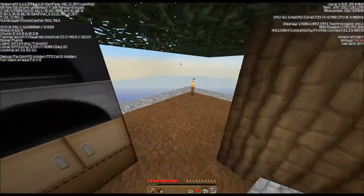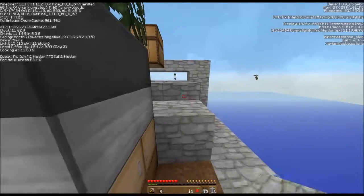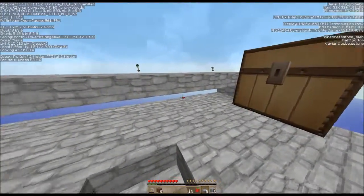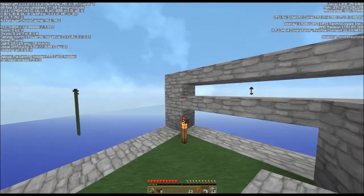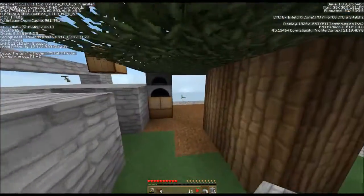It doesn't really make any difference — I'm still using the same amount of cobble. The reason I'm doing that again on these is to keep things from spawning — it's on the lower layer of a block. As you can see, the full block is there, and on the lower layer of the block like that, nothing will spawn.